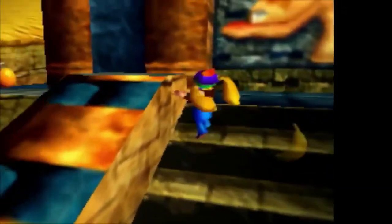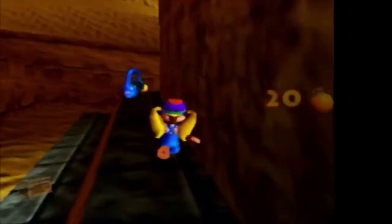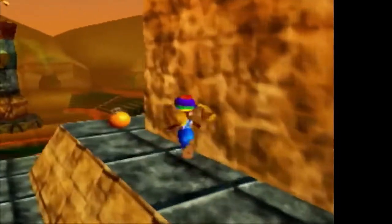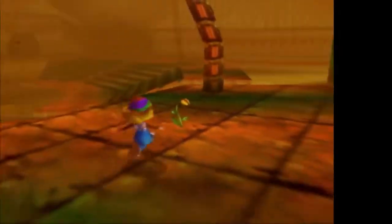Here's a temple with the llama's face on it, so presumably we need to free the llama. And there's the pad with Donkey Kong's face on it — which is blue, not yellow, because it's a pad, not a collectible.